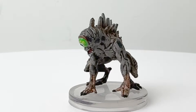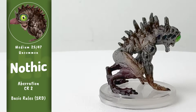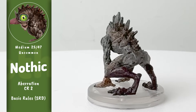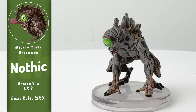I remember trying to hunt down a Nothic mini when I was running this adventure back in 2017, and being completely out of luck. Well, it is finally here. When a wizard becomes obsessed with uncovering arcane secrets, they can sometimes be reduced to these tormented, monstrous creatures due to the curse left behind by Vecna — a lich who, on some worlds, has become a god of secrets. They covet magical items and knowledge, and they are also willing to share them for a price.